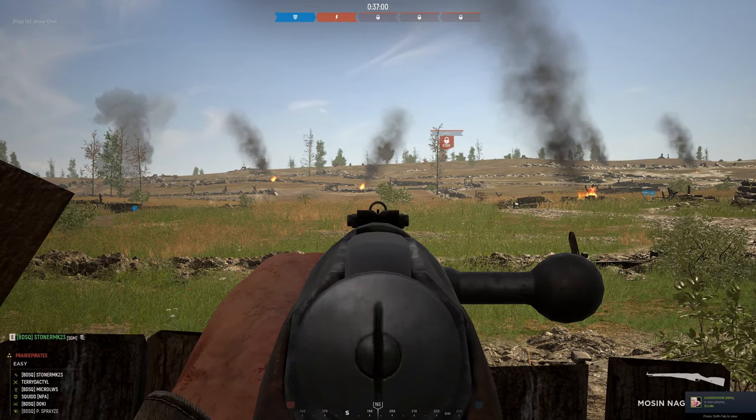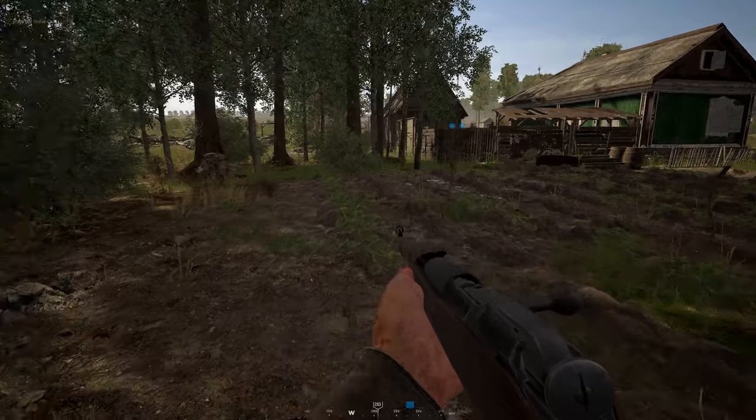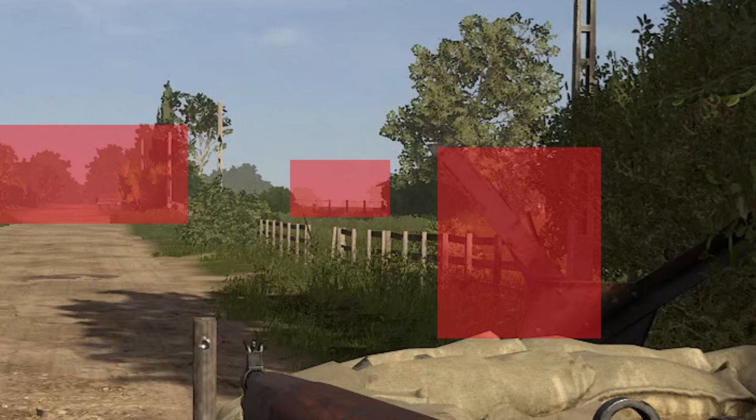My main tip for spotting enemies is checking the edges of cover. I'm putting up some images to demonstrate. In the first image I've taken up a position along the road, and I'll highlight in red the areas I'm mainly focusing on — the obvious points where enemies could come out. Down the main road, the gap between the hedges where people can peek out, and the edge of a bush concealing us where an enemy could pop out.